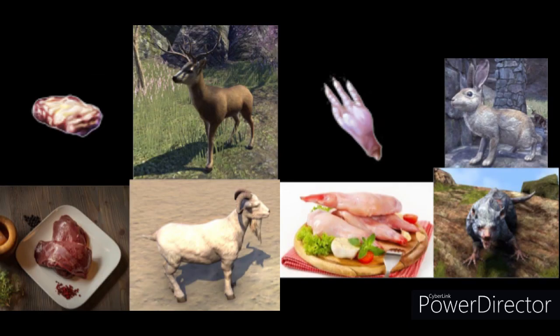Up next we have game and small game. Game is the meat of wild animals. In the game, it is acquired from large passive animals such as deer, and can also be acquired from goats. Small game is game, but smaller. It is acquired from small passive animals such as rabbits, as well as skeevers.